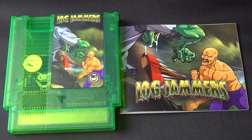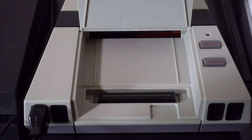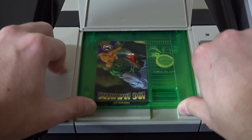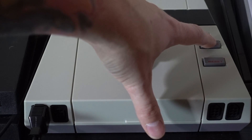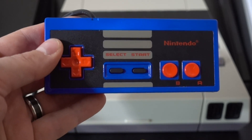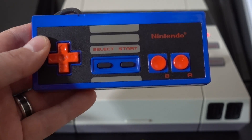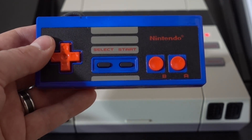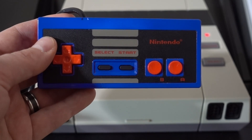To try this game out, I'll be using my AVS, which is a non-emulator modern Nintendo Entertainment System with HDMI out, so we can capture it in really high quality but play on actual hardware. And of course, to play the game, I'll be using my custom-colored NES controller, which has the orange and blue BTG color scheme. Let's get started.